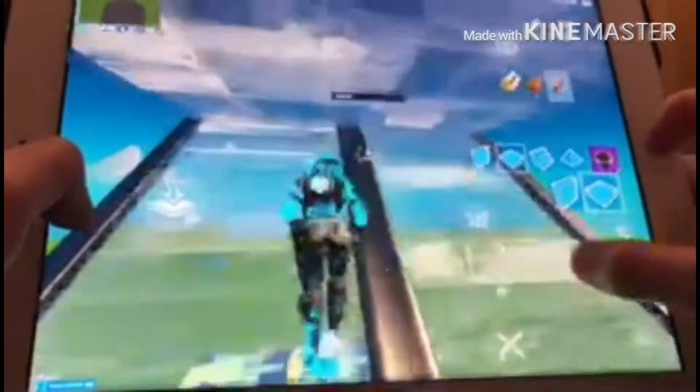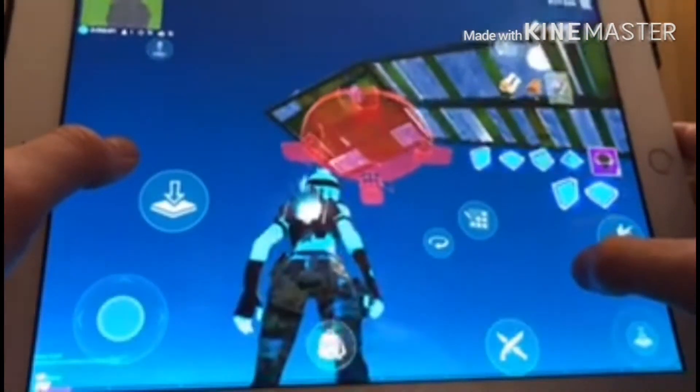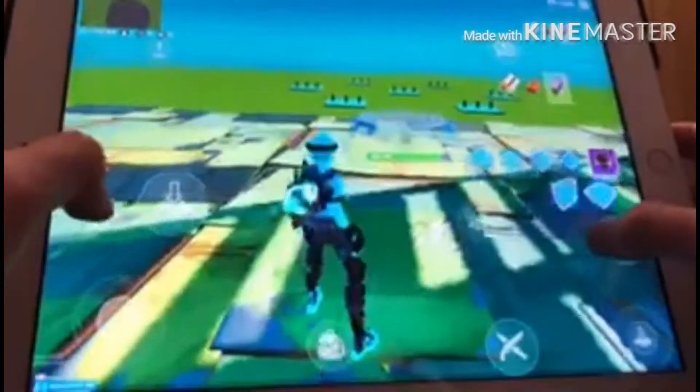Once you build your platform, you just want to start at the back and build three stairs — one, two, three — and then just a floor above it. Whenever you do that and you hit the floor, it'll go into like a slanted position instead of flying still.